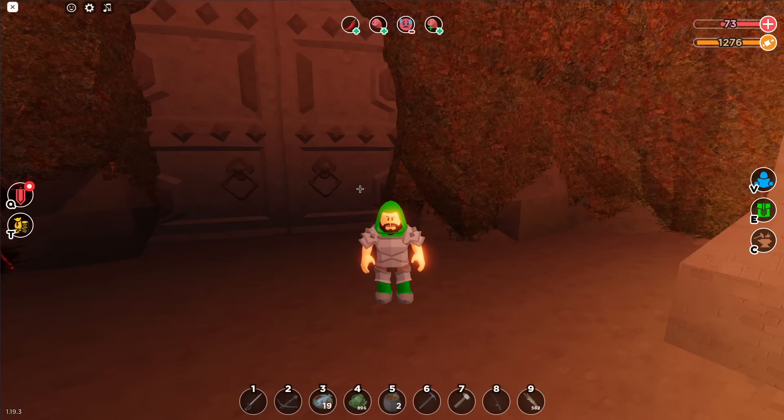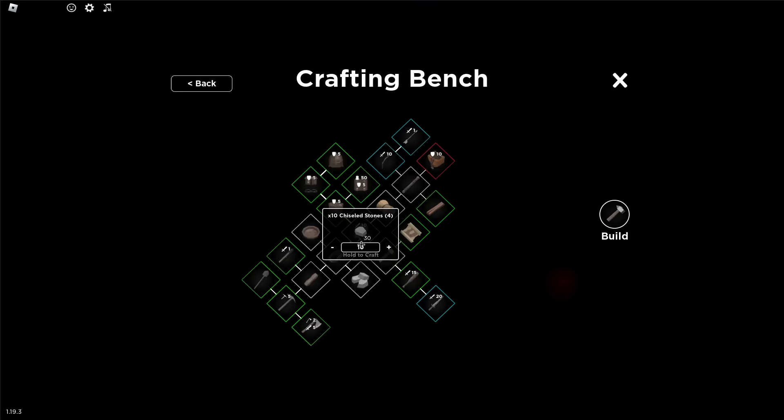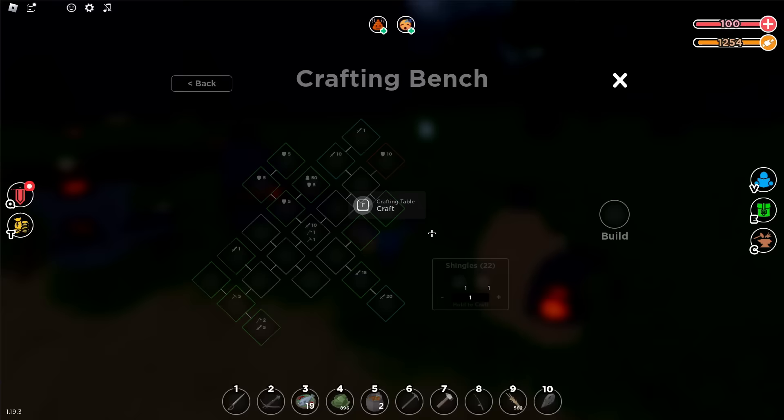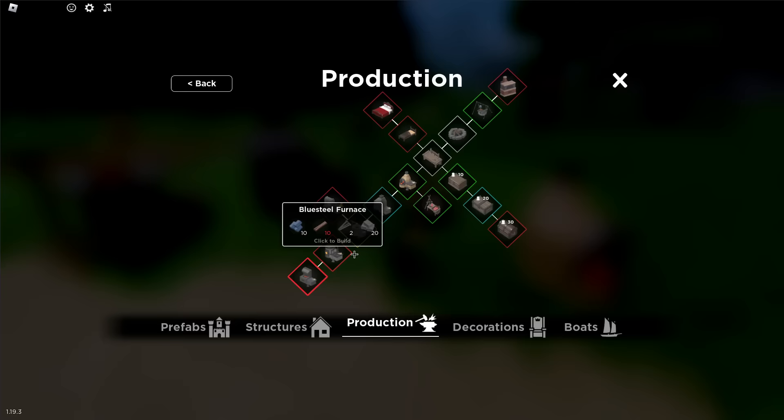I don't need blue steel anymore — who needs blue steel? Oh, you keep your armor if you reset. This is the life of starting fresh, you've got to craft everything back — everything. Still can't afford it. I didn't realize you need 20 chiseled stone — 20 chiseled stone into 10 bricks, I need 20 plus 35.